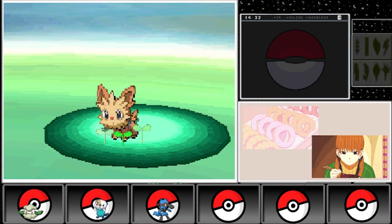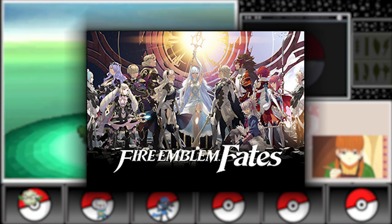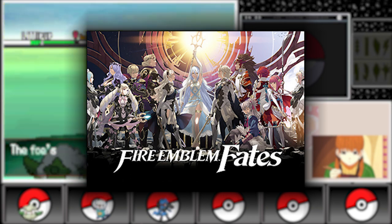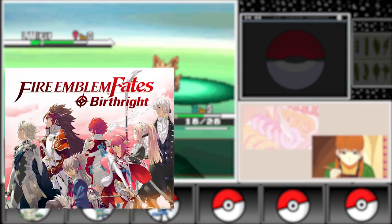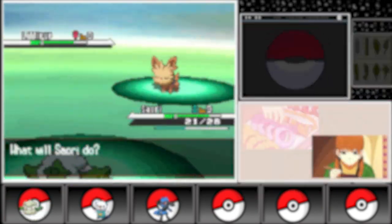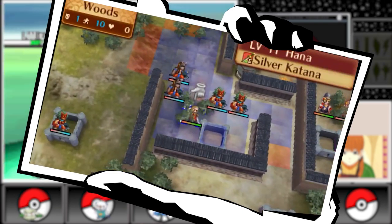In 2015, Fire Emblem Fates arrived on the Nintendo 3DS, offering players a unique experience with three interconnected storylines: Birthright, Conquest, and Revelation. Fates expanded upon the gameplay mechanics introduced in Awakening, offering players new strategic options and even deeper character customization.